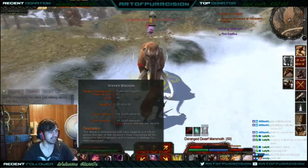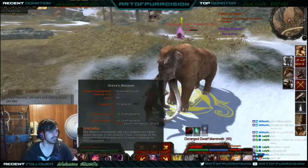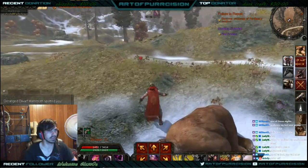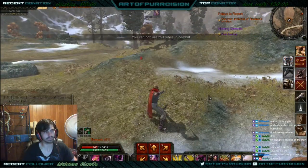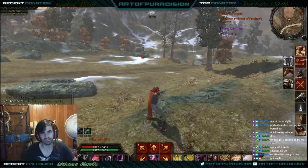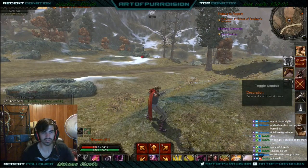Then go ahead and do the Graves Blossom — that's pretty much the second burst. It's really strong, the combo. Not too many things will survive unless you're doing a boss or something.